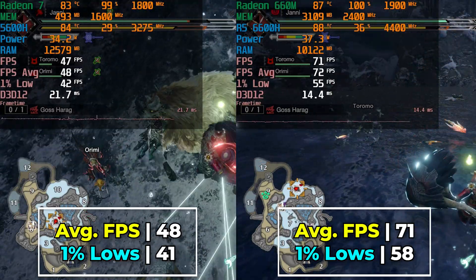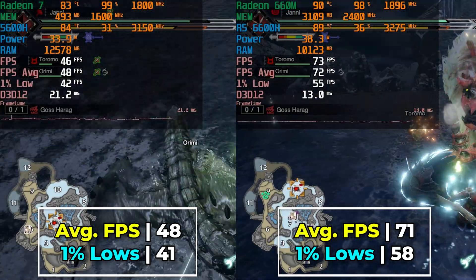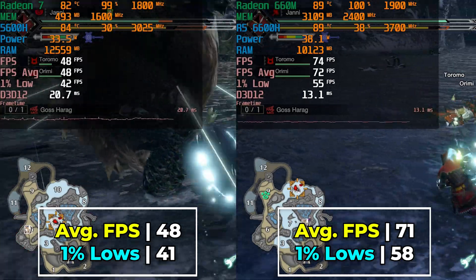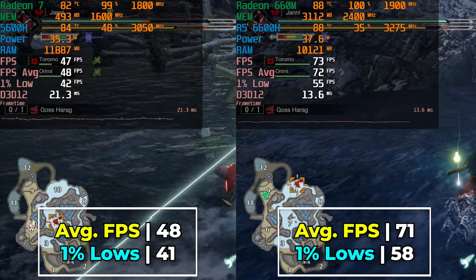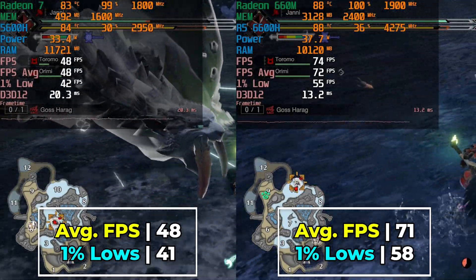This is pretty much half the amount of cores that the higher end 680M is using. So there is still more performance to be squeezed out of RDNA2 here. The 5600H isn't exactly giving us a 60fps gaming experience, but it's still more than playable. We can try to adjust the graphics settings to see if we can boost the performance on both of these, so let's see what happens when we drop the settings down to their absolute lowest.